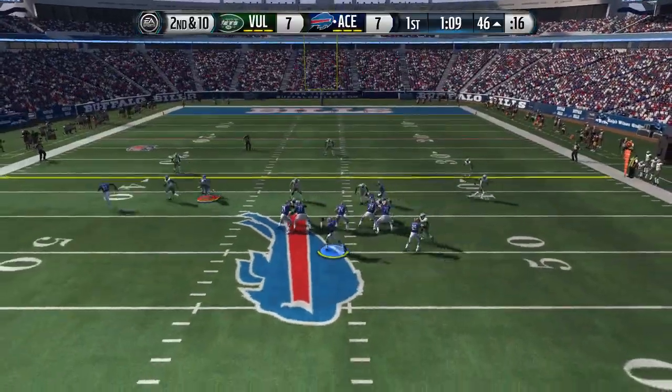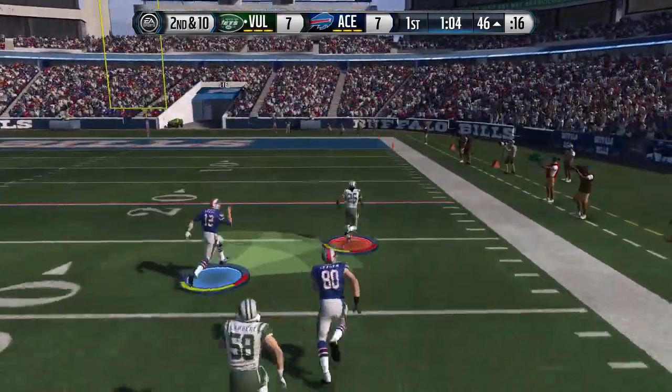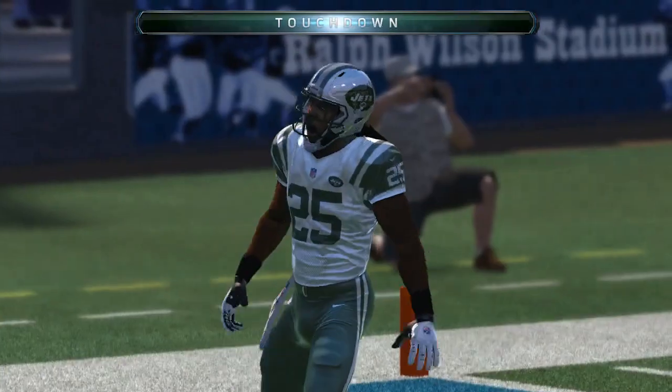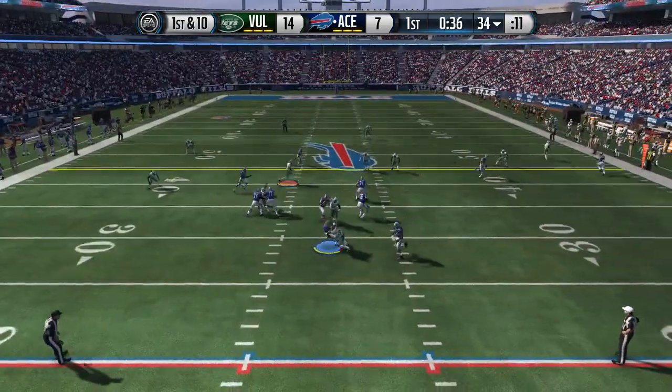I'm getting frustrated by these quick passes, so I'm going to have to start playing these myself with Sherman. And Richard Sherman snags the pick right there, breaking the tackle from Mike Evans, and Richard Sherman is off to the races. Touchdown! The lead is ours again. Great play there, taking that pass away, and Sherman just did the rest.